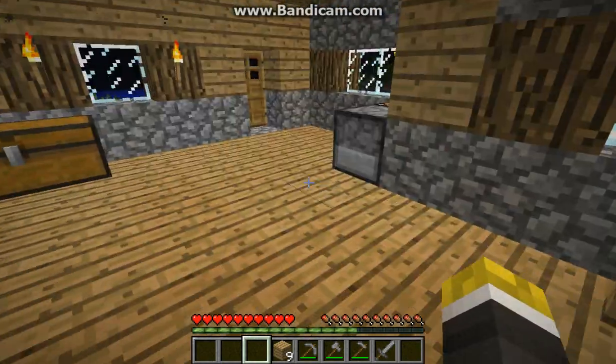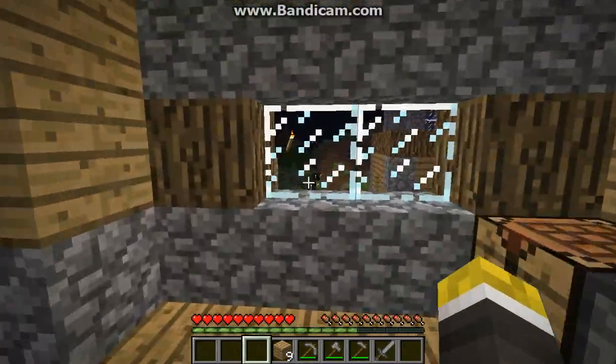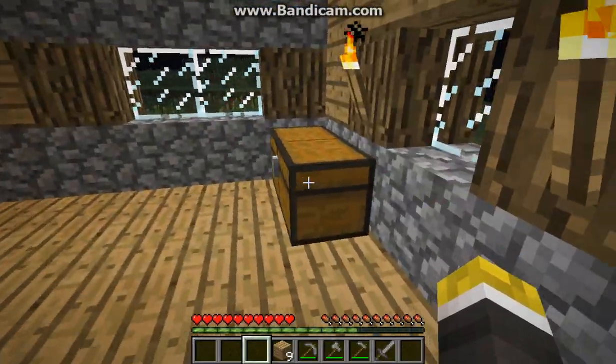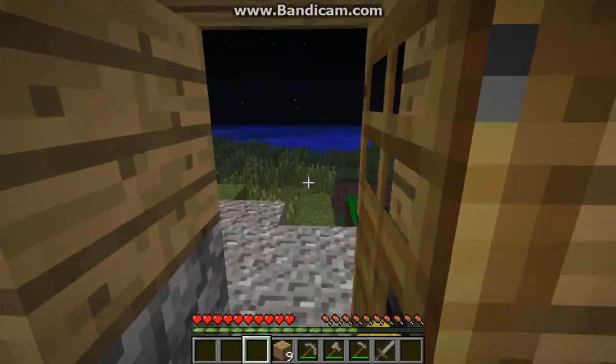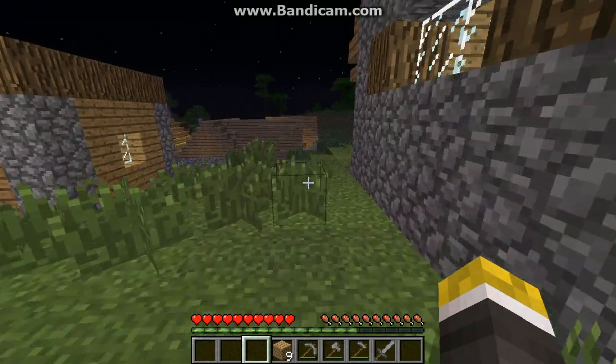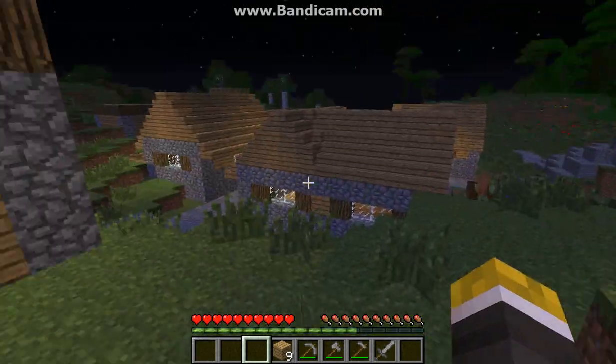Sloths spawn in trees, so anywhere there are trees there will be a sloth. If you find a sloth, that means there's a tree nearby. Right now I'm playing on peaceful only because I haven't gone through this whole village yet to see who has stuff, and I don't want anyone getting killed before I can check.